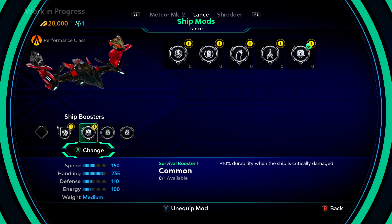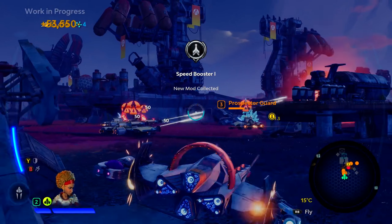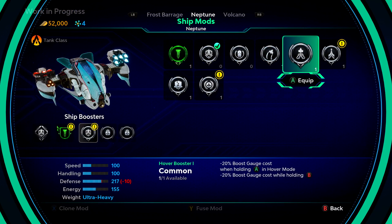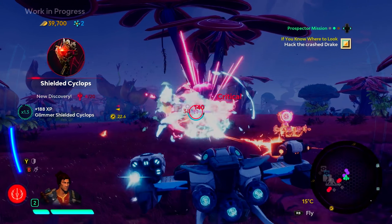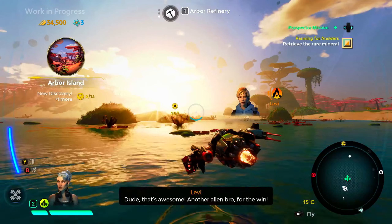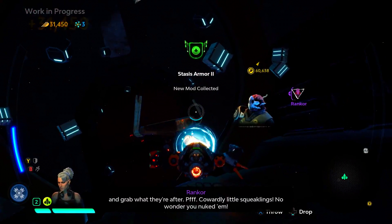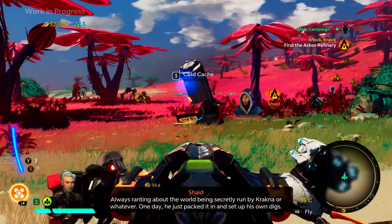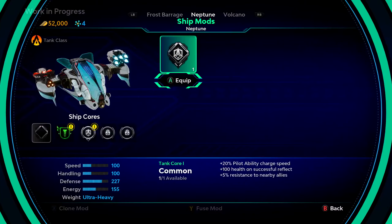While you're customizing your loadout, make sure to check out mods. Every individual weapon and ship can equip its own modifiers, allowing you to alter your stats to fit your playstyle. Mods can do things like reduce the cooldown time on your weapons, increase your ship's defenses, or give you a speed boost. You'll find these ship and weapon modifications scattered all throughout Atlas, so make sure to really explore if you want to completely customize your ride.